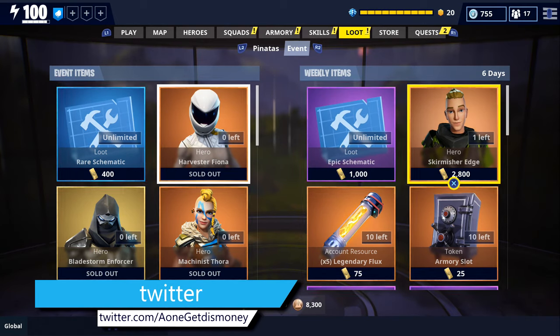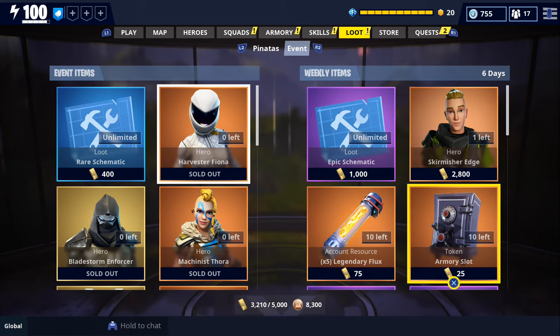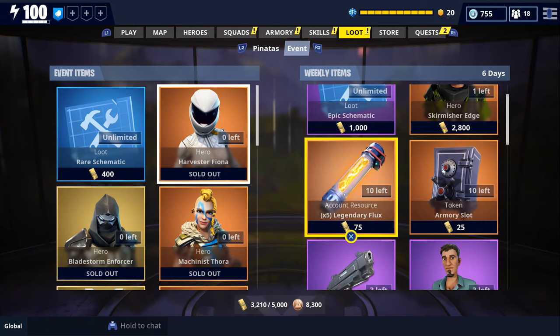Looks like they're also offering the Skirmisher Edge Ninja, who's a pretty decent abilities-focused ninja. I wouldn't say he's better than Dragon Scorch or Shuriken Master, but he is pretty good when it comes to using abilities. We also got Armory Slots as well as Legendary Flux.